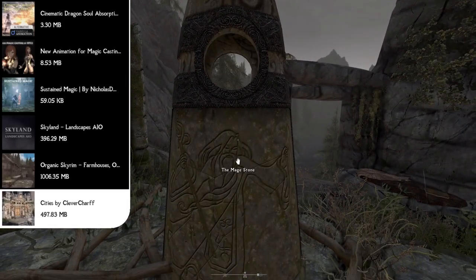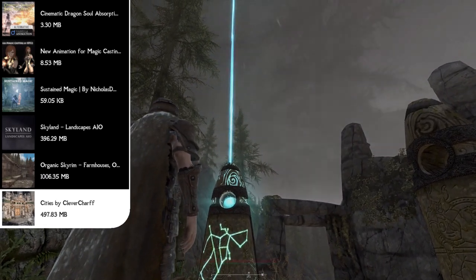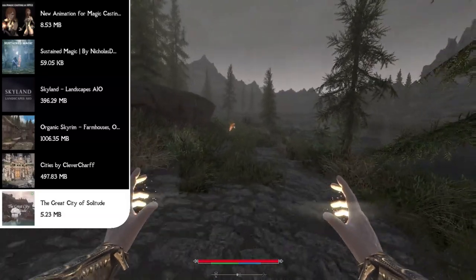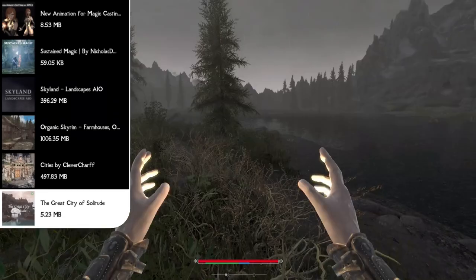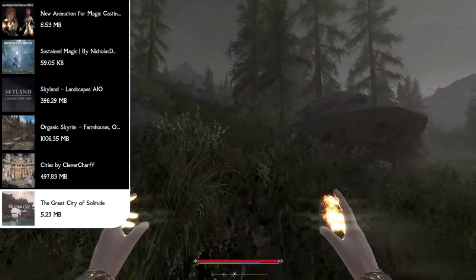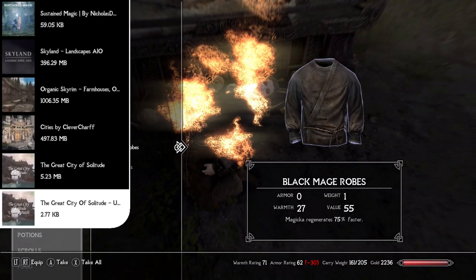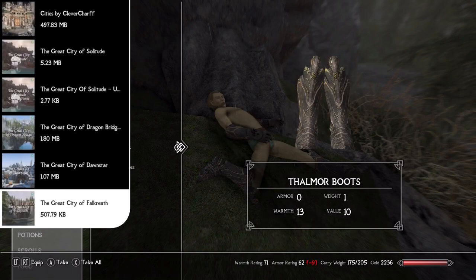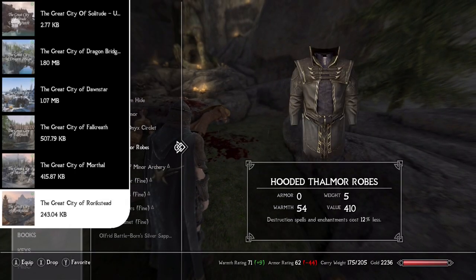Clever Cherif covered most cities but missed a few — Dragon Bridge, Dawnstar, Falkreath, Rorikstead. So we cover those with the Great City mods: the Great City of Solitude, which completely transforms the exterior of Solitude with expanded docks, many new buildings and taverns, making it truly feel like the grand capital of Skyrim. You'll also want the Great City of Solitude USSEP Patch. Then we have the Great City of Dragon Bridge, the Great City of Dawnstar, the Great City of Falkreath, the Great City of Morthal, and Rorikstead — covering all areas that weren't covered by the Cities of Clever Cherif.